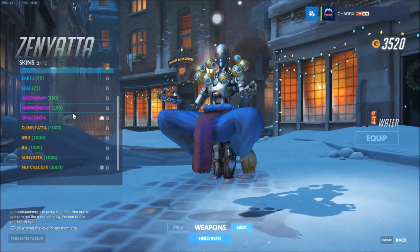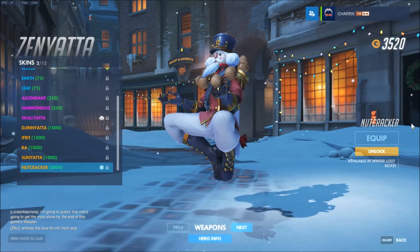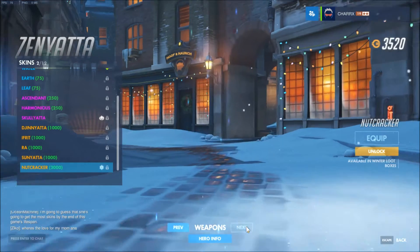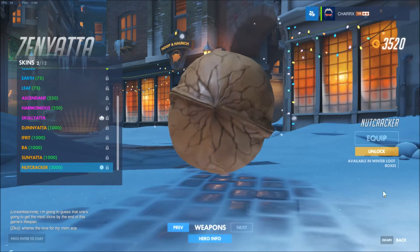Next one is Zenyatta, and he too got a legendary skin - he got Nutcracker. Yeah, he's actually throwing nuts at you now. I expected him to have like a skin with those little bells that hang on your Christmas tree or something like that, but no - he is throwing walnuts at you. That's a thing.